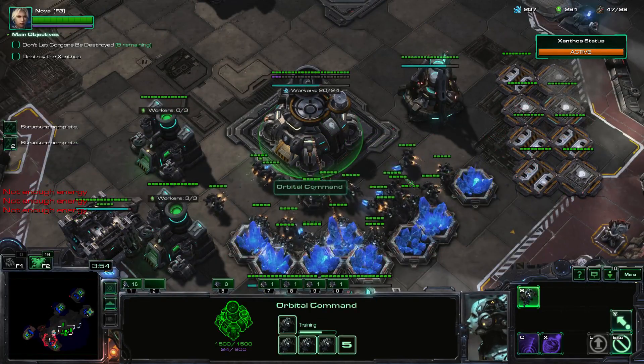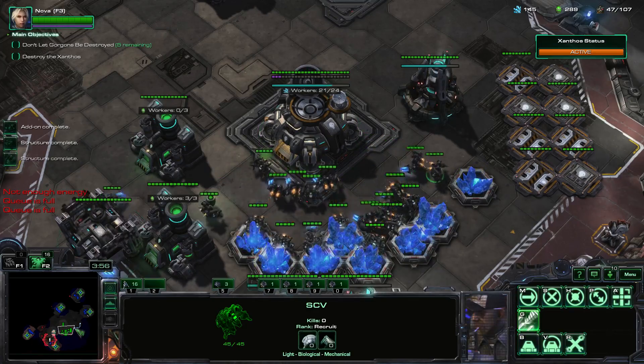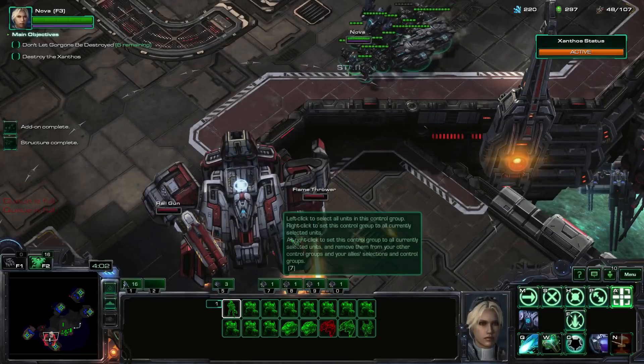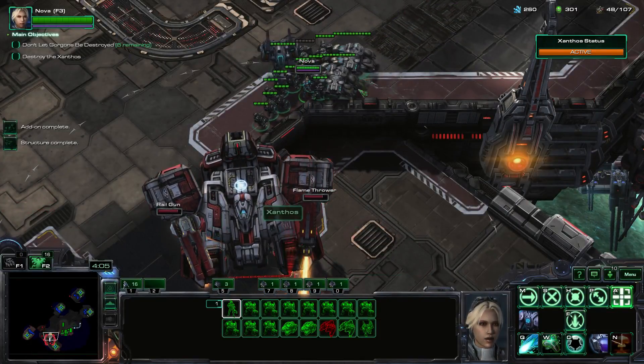Not enough energy. Let's get a goliath and two ghosts. I'll get the flamethrower first, then the railgun.